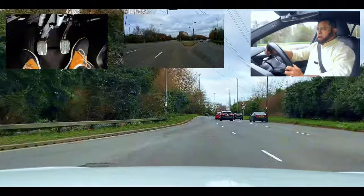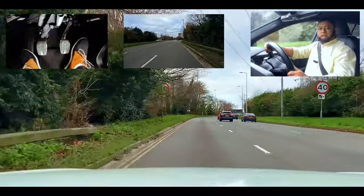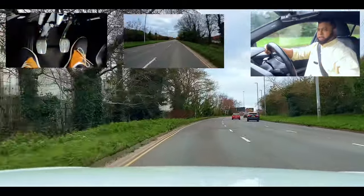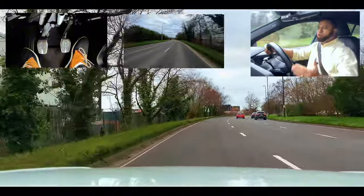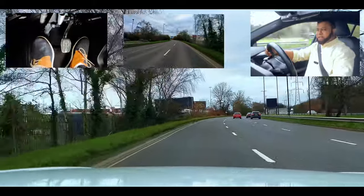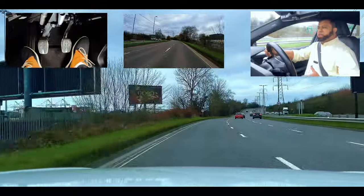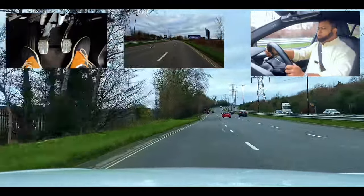Now remember, when you're driving on the dual carriageway, the speed here is 40 — because the sign says 40. Normally on a dual carriageway the national speed limit is 70, unless road markings or road signs tell you otherwise. In this case the sign is already telling us the speed is 40. If it were national speed limit it would have been 70.